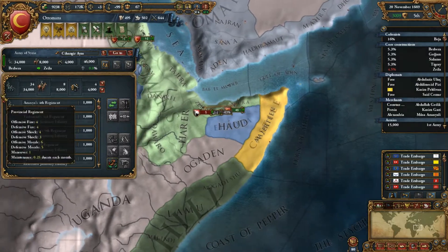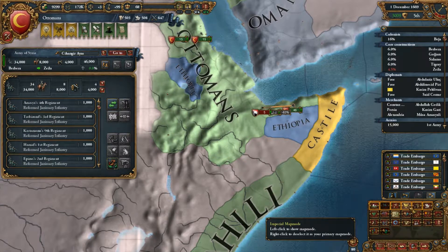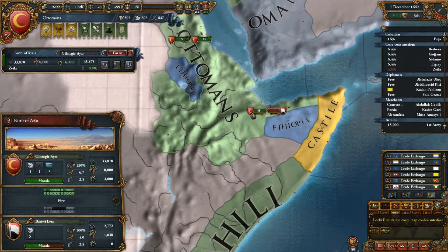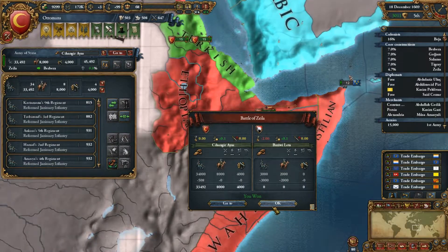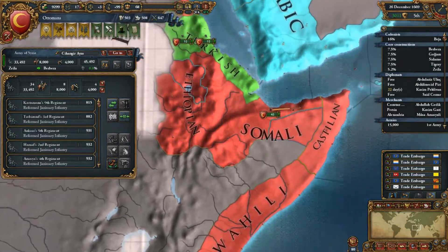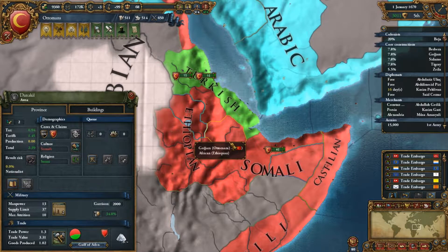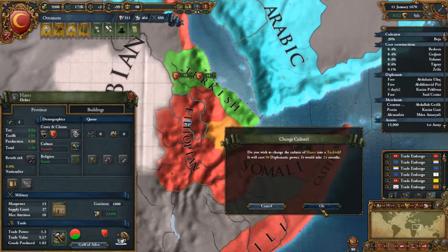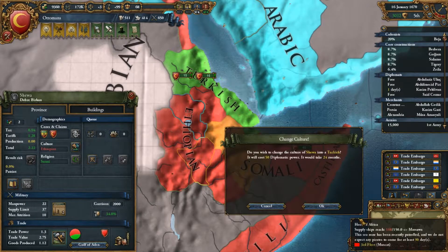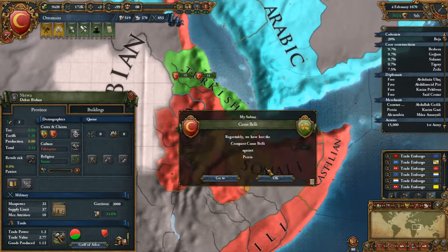Let's put you on rebel suppression to get rid of some of these rebels over here. There are a whole bunch of cultures over here I need to convert — they're just taking up space right now. I'll convert several of these because with that negative it's raising the revolt risk, lowering the tax modifier, and lowering all my other power too.